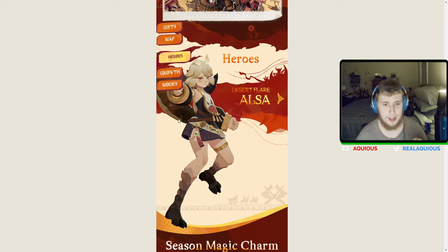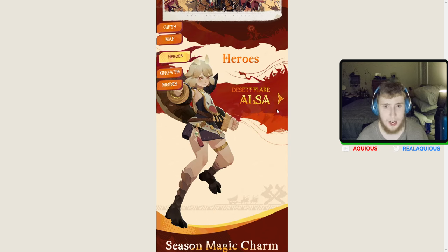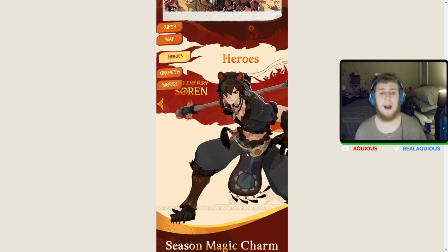In the opening patch, Vala was the first character on the guaranteed banner, then she moved to the normal banner and Floribel came out. I would assume the next character is part of this big patch, so either Alsa or Sorin will start the banner and then the other will follow. That would be kind of crazy — two new S-rank Mauler heroes.